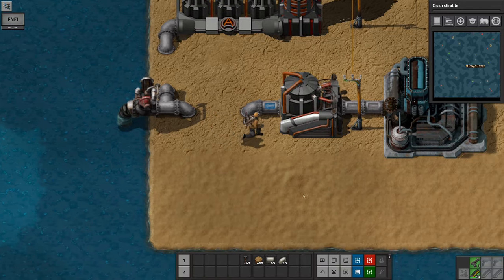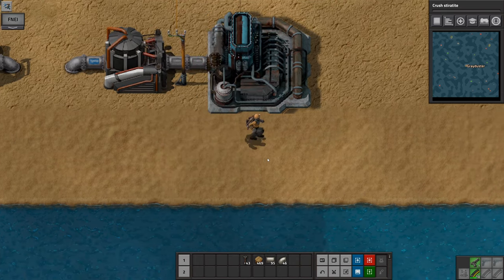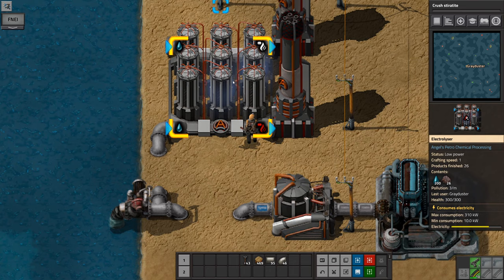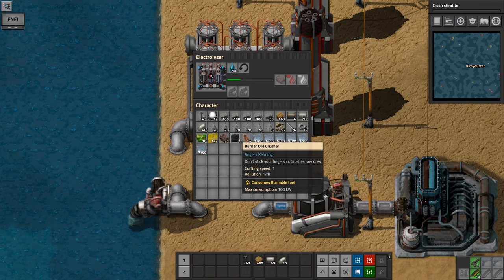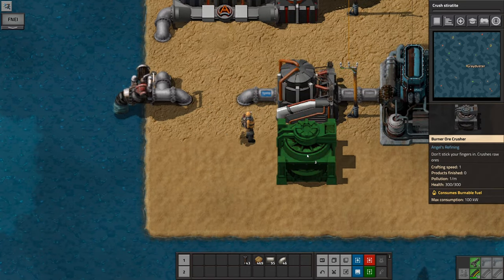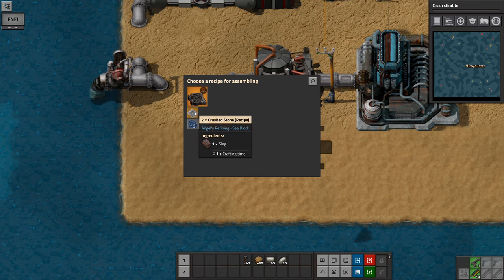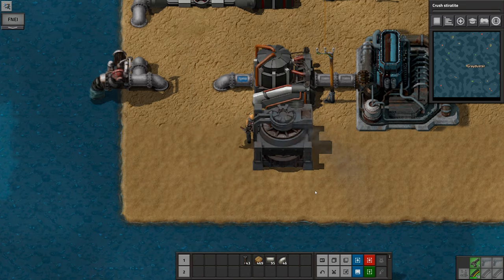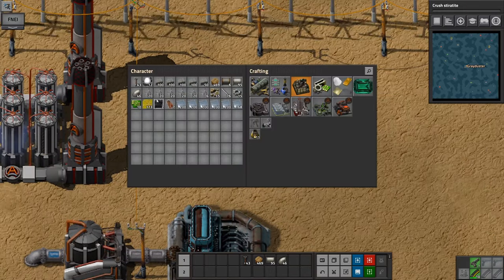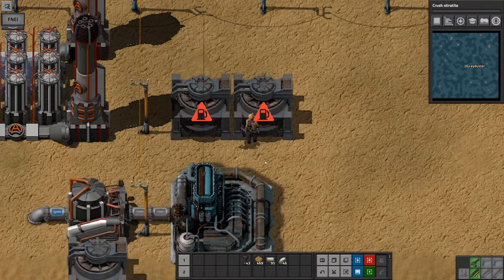The water is going to be fed in automatically. So all I really need to do is sort of hand-cart stuff in for now. I'm going to be taking this slag and setting up a few of these ore crushers. We have no inserters, so we can't get one to feed into the other. I'm going to need to manually put these things in here and then put in some cellulose fiber, and this thing is going to start producing crushed stone quite happily. The other two burner ore crushers are going to produce sapphirite and sterotite respectively.